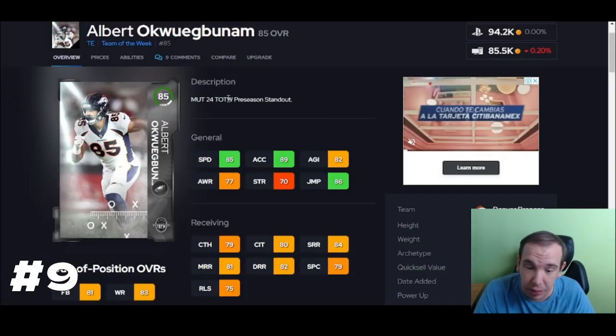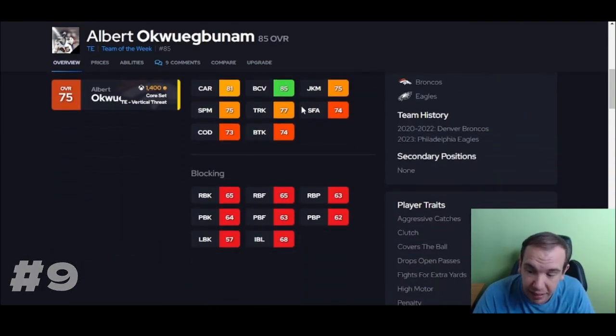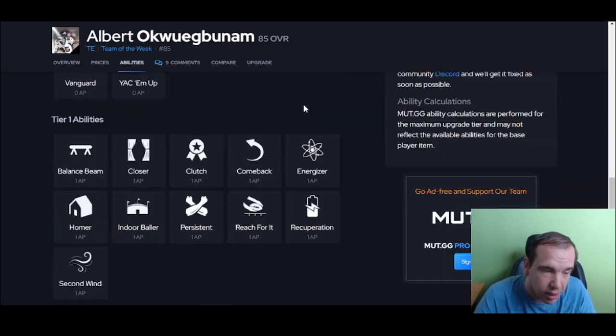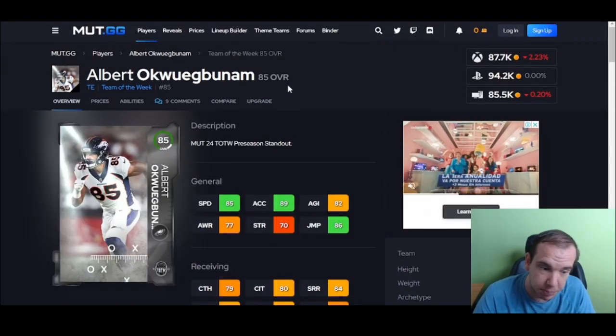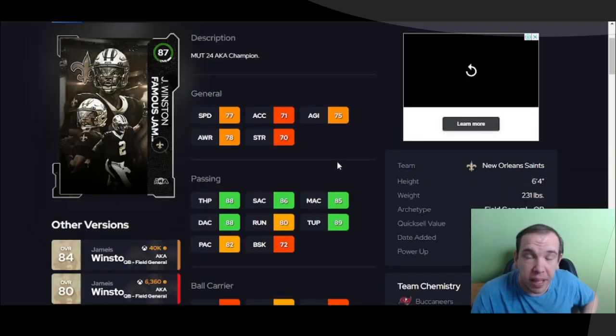Number 9 is here — 89 XL on a 6-foot-5 guy. Over 85 jump — this guy is big and fast, and for his price, not bad at all. I like this card. For his speed, you're not going to find somebody in this price range with this speed. That's why he's on the list.